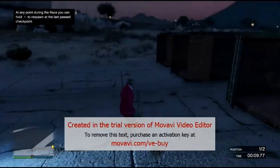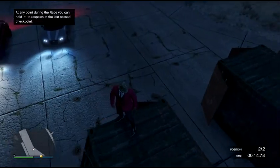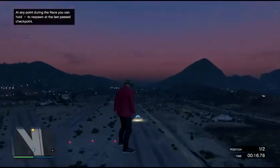The person that wants to launch is going to stand on top, the other person will go in the crate, and then shoot up, and then flip the flare, and then launch.